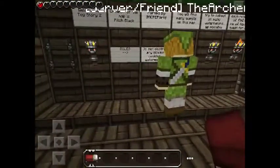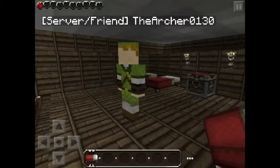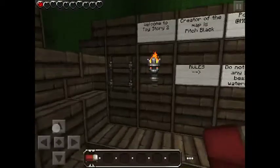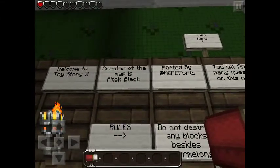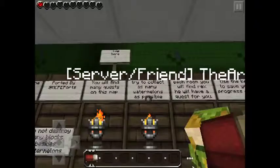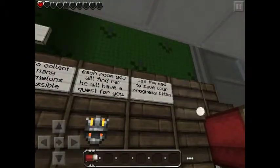Pitch black, ported by MCPE. You're going to have to suffer through this, guys, I'm sorry. Welcome to Toy Story 2 - creator of the map is Pitch Black, ported by MCPE. There are many quests on this map. Try to collect as many watermelons as possible. Each room you will find Rex - he will have a quest for you. Use the bed to save your progress often.